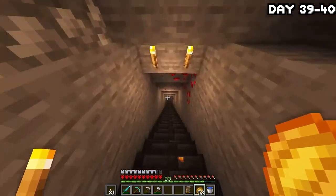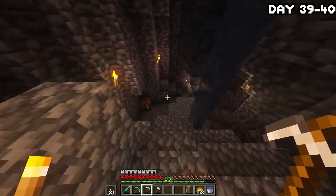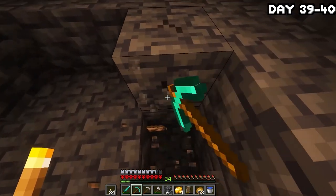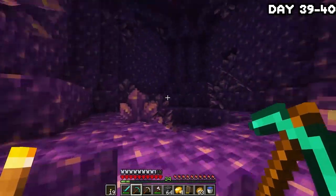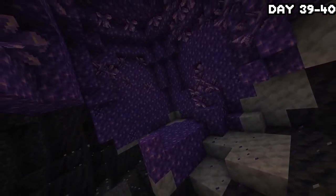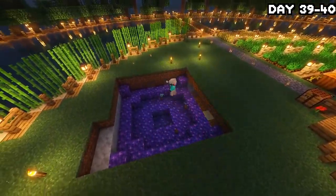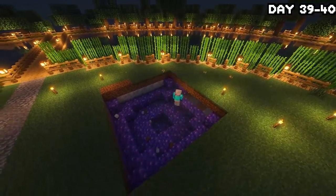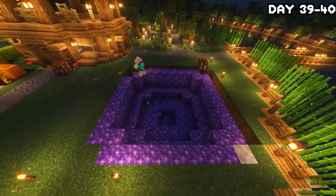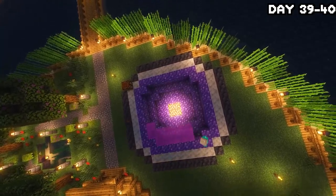On the following couple days I went underground in search of an amethyst geode — I really wanted to put one underneath my enchantment area so I'd have like an amethyst geode under my enchantment table, which I thought would look really nice. After stumbling across a few caves and mining around, I actually did find one. I grabbed all the calcite, amethyst, and the other stuff — smooth basalt I think — and returned to the surface to begin rebuilding it in my own image. I also made myself some purple glass using the flowers and dyes I had available, and it turned out pretty nice.